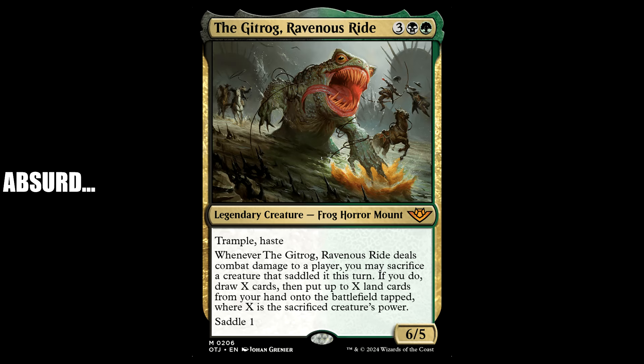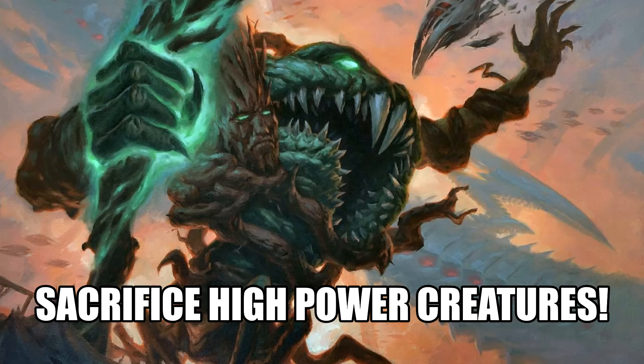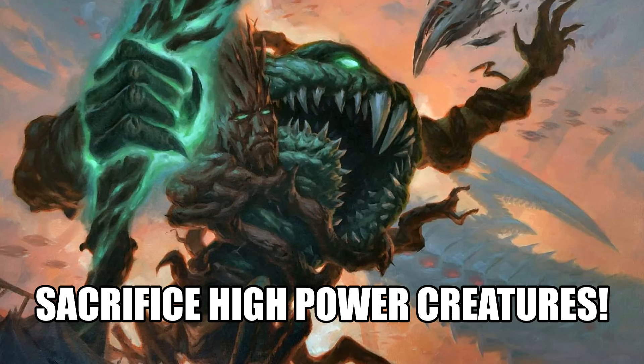Without further ado — the Gitrog Ravenous Ride. Three black and a green for a legendary creature, Frog Horror Mount. It's a 6/5 with trample and haste. When this guy deals combat damage to a player, you may sacrifice a creature that saddled it this turn. If you do, draw X cards, then put up to X lands from your hand onto the battlefield tapped, where X is the sacrificed creature's power. Saddle cost is one — tap any number of other creatures you control with total power one or more, and this mount becomes saddled until end of turn. Saddle only as a sorcery. Basically it's a vehicle that's also a creature, which is what horses were in the Wild West. Mechanically this makes sense. I love it.